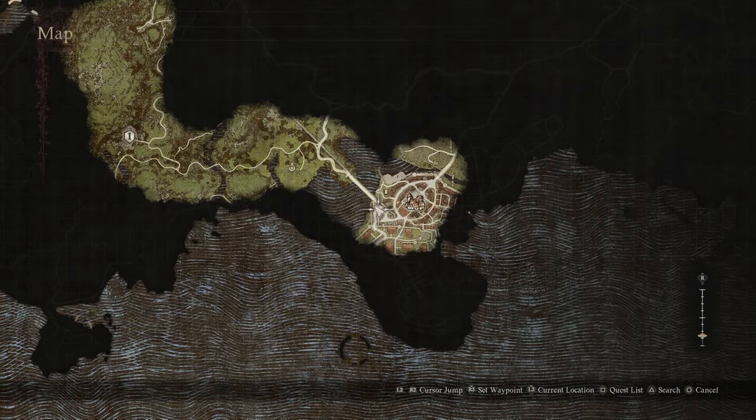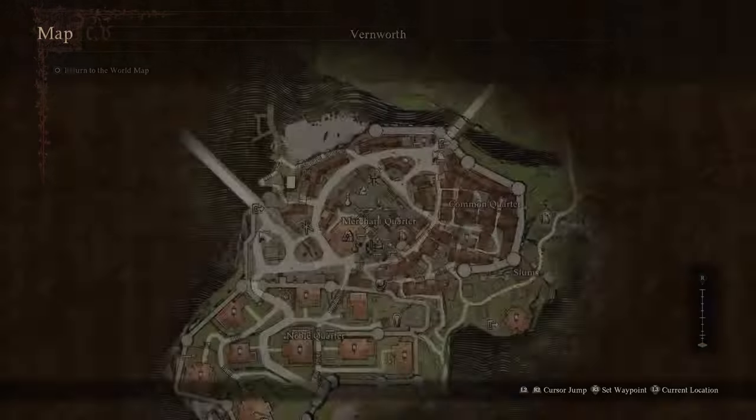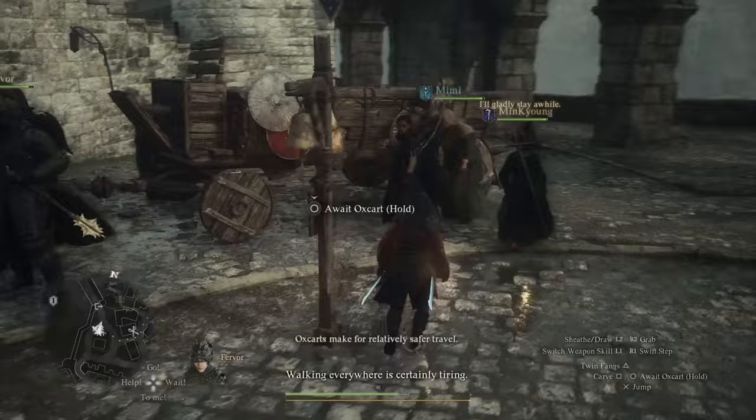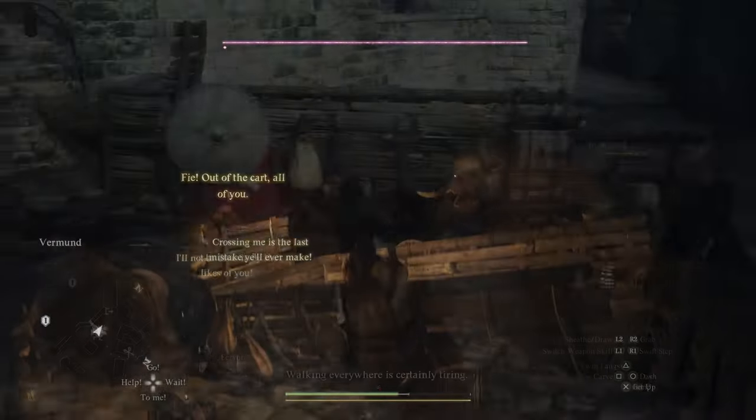As soon as you reach the town of Vernworth, you're able to come across the West Vernworth Oxcart Station. Now, if there isn't an oxcart here, you can either sit on a bench and wait for the morning, or you can interact with the oxcart post, and it'll automatically make you sleep until the morning, and the oxcart will arrive.